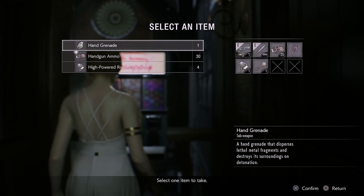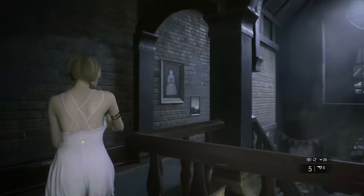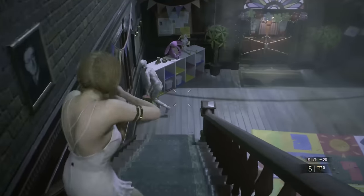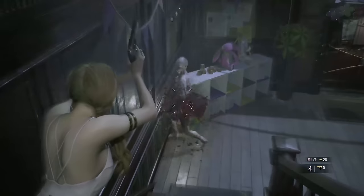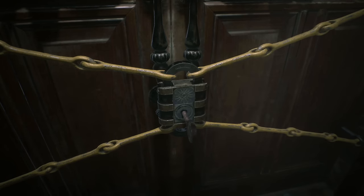At the vending machine you're going to want to take the Enhanced Bullets - do this at every single vending machine. Switch back to Enhanced Bullets and shoot the guy once at the bottom so that he freezes or dies, then use the key to open the door.